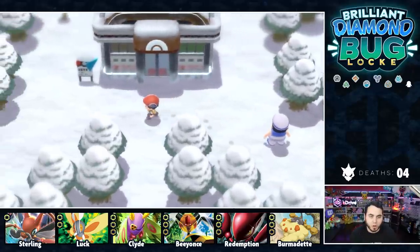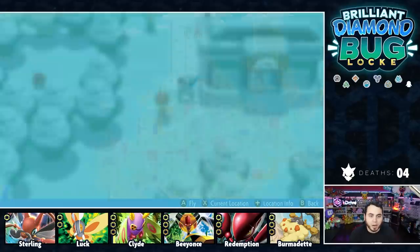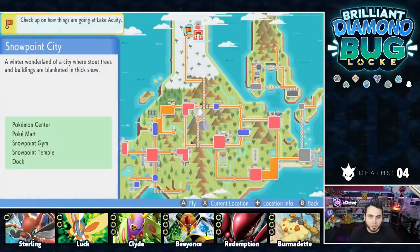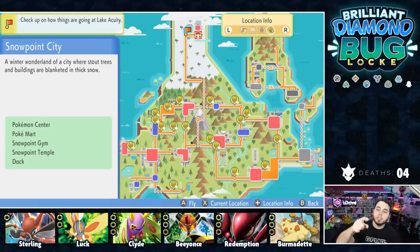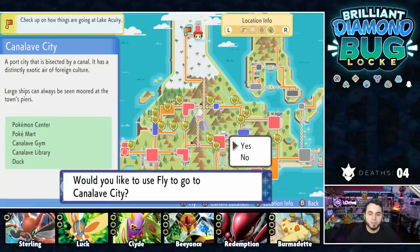So we're chilling here in Snowpoint. We've got to go to the lake next — the map confirms it. I've got a bunch of honey trees to check. I'm going to check all these honey trees, see if I got a Heracross chilling on one of them, and then we're going to head to the lake. Like the video, subscribe if you're new. Go pick up a t-shirt at TeamShotty.com. Let's do it.